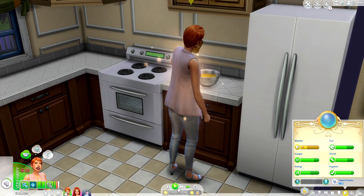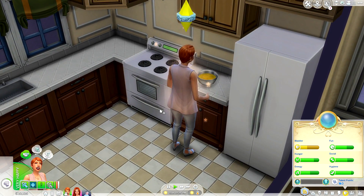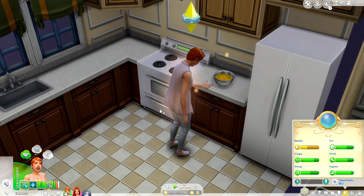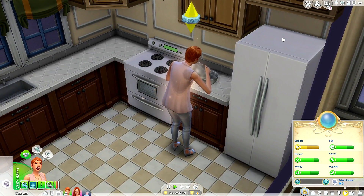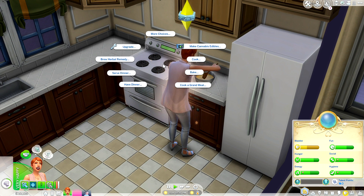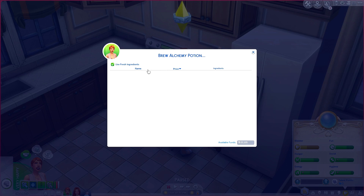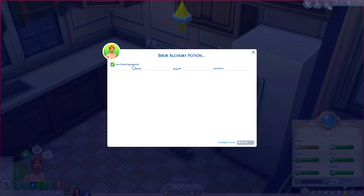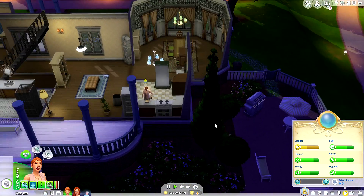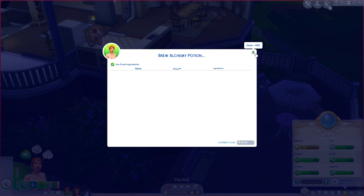We're going to have our Sim whip up a fresh batch of vanilla cupcakes. Also related to cooking — another mod here allows your Sims to brew alchemy potions on the stove. Obviously if she knew some potions she'd be able to do that, or you could also do it on the grill too, which is a great alternative to using the cauldron.